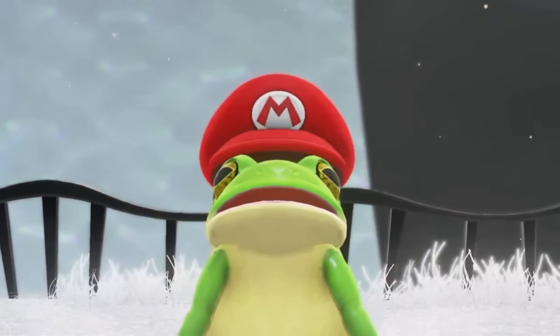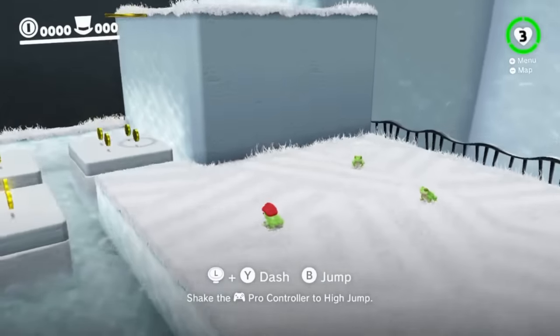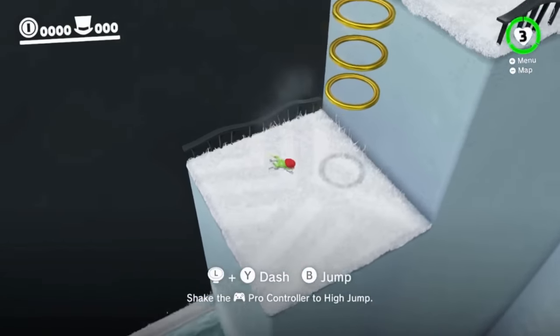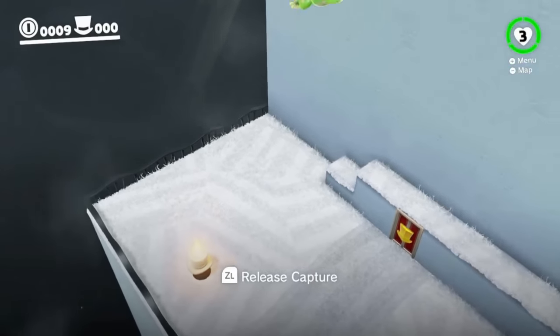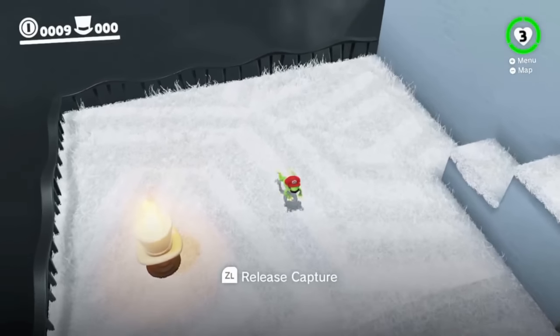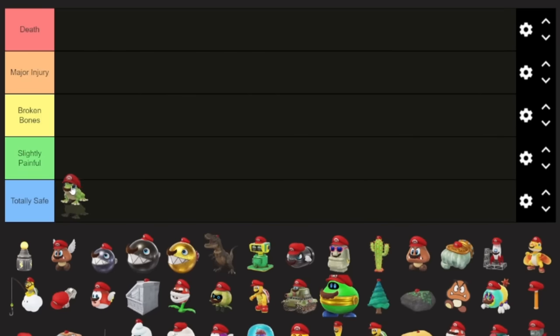First up, we have the frog. Being the first capture in the game, it's a pretty simple one. All it does is give us a higher jump. But just that presents a little bit of danger, because a higher jump means a higher fall. There's definitely a chance to get hurt with that in mind. Although the frog is a little bit more floaty, so even with a really high fall it's not too bad. I still think that's enough for this one to go in slightly painful.